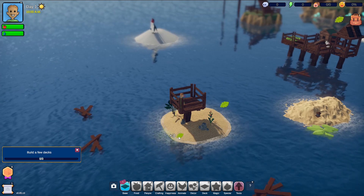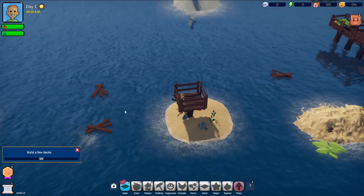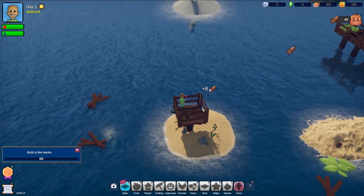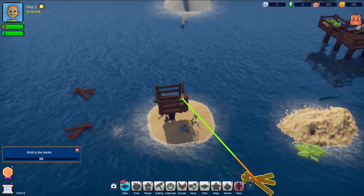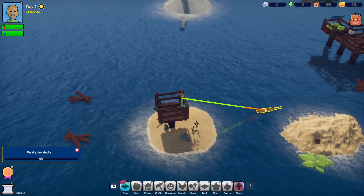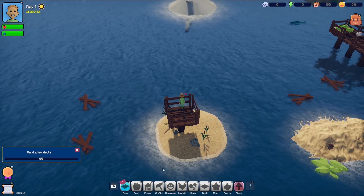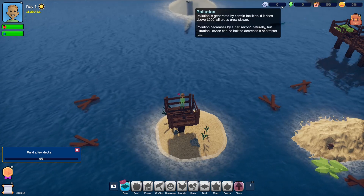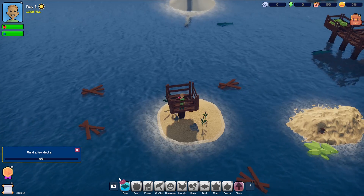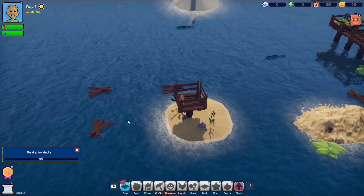We're waiting for things to float into us — it's got a raft element to it, I like that. I can see a big goldfish — can I eat that? As we build out I'm sure more things will get in range. Down here we've got people, power, pollution, and average happiness. There's a build menu with base, food, people, crafting, happiness, animals, decor, deck, magic, special, and tools — plenty to do.